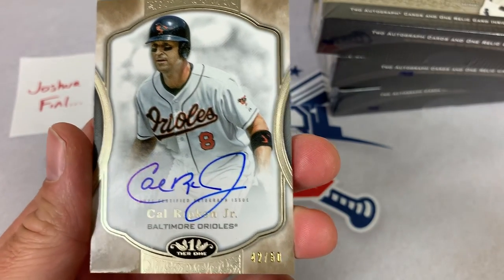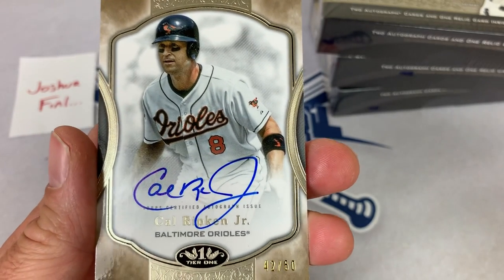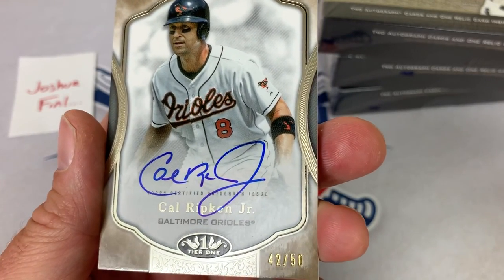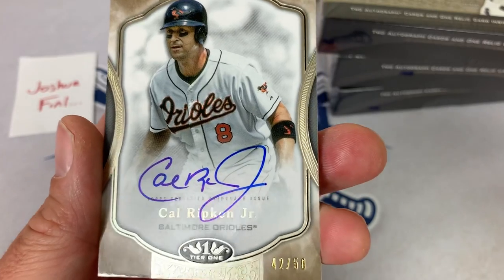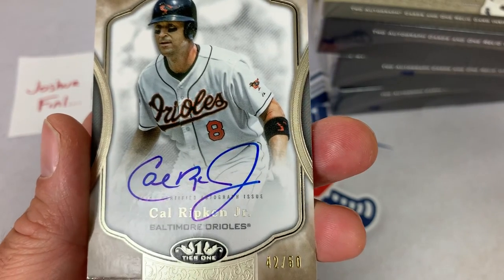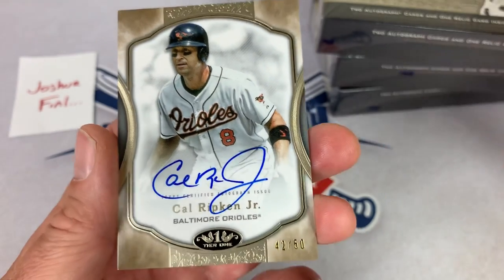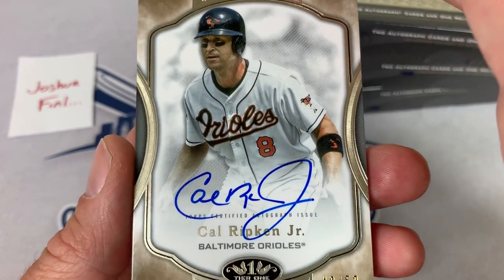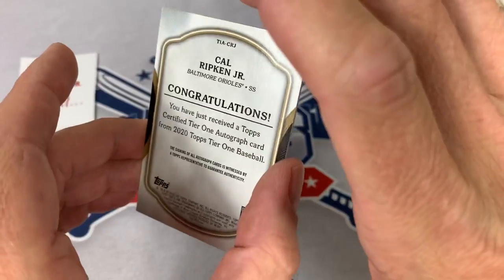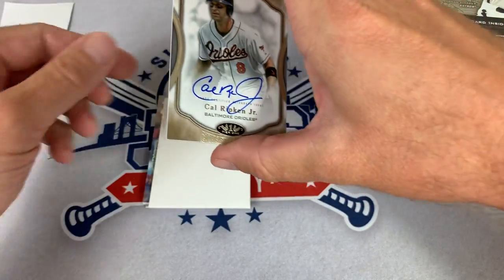What a case that third case was. Number 42 of 50 — a beautiful on-card Cal Ripken Jr. autograph. The way the box war works: card number 42 is now the magic number. Once somebody finds a card lower than 42, they will take possession of all of the cards in this video. Josh is probably hoping that doesn't happen. Josh, you are currently our leader. Check out the gorgeous Cal Ripken Jr. on-card auto from Topps Tier 1.